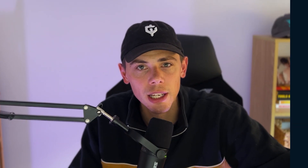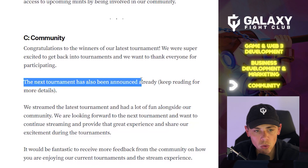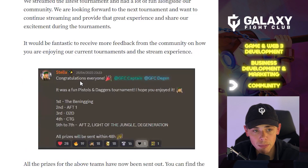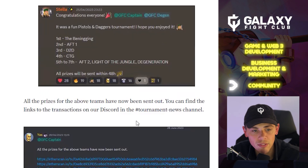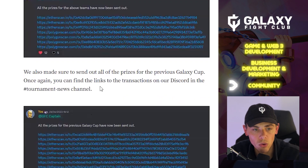Section C — Community. Congratulations to the winners of our last tournament. We're excited to get back into tournaments and thank everyone for participating — the next tournament has also been announced, with more details to come. We streamed the latest tournament and had a lot of fun alongside the community. Winners of the Pistols and Daggers tournament: 1st — The Beninging, 2nd — AFT1, 3rd — D2D, 4th — C2G, and 5th through 7th — AFT2, Light of the Jungle, and D-Generation. All prizes have been sent out, with transaction links in the tournament news channel. Prizes for the previous Galaxy Cup have also been sent out.